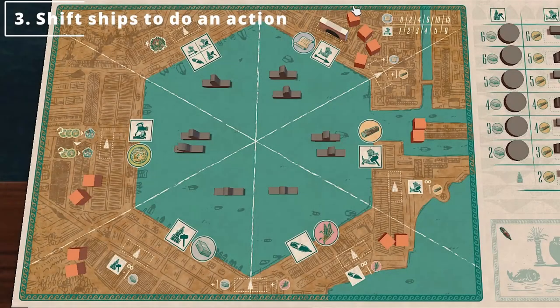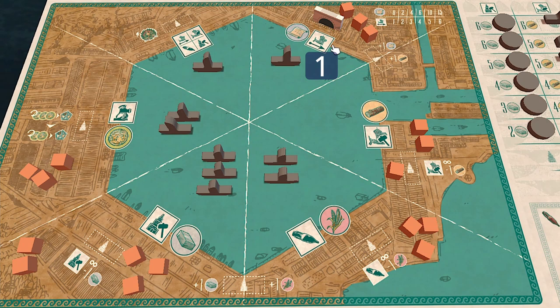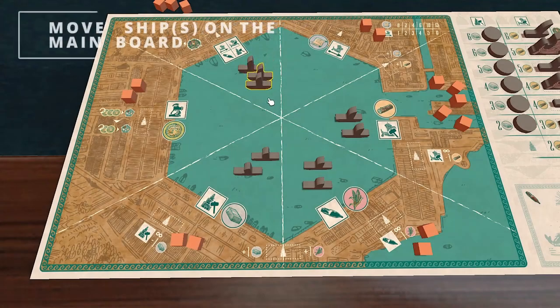Thirdly, move your ships from that segment to do an action. Take the ships from that segment and place them one by one, starting on the segment to the right of it, in a clockwise order. You can choose which ships to place down. You may then perform the action where the last ship was placed. The action is optional. There are seven actions: six according to what is indicated on your Ostia board, and one free action.